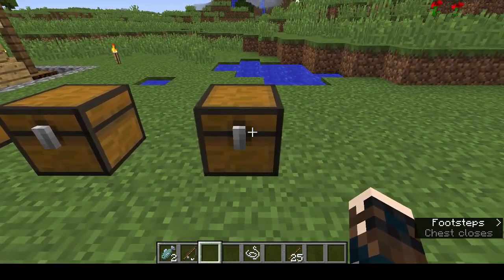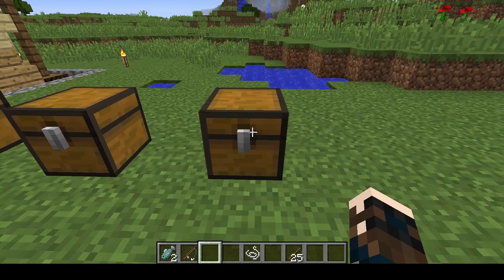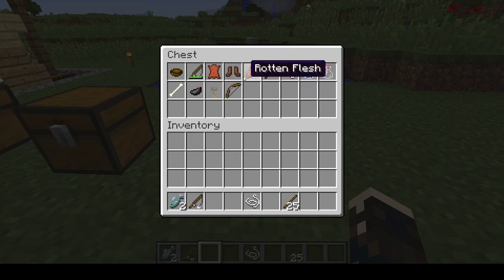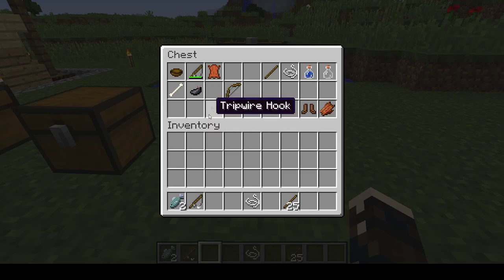And lastly there is what Minecraft calls junk, although I think a lot of the junk is actually useful. So you've got bowls, ordinary fishing rods in varying degrees of repair, leather, old boots, rotten flesh, sticks, string, water bottles both full and empty, bones, ink sacks, tripwire hooks, and ordinary bows. I think only rotten flesh and old boots are the real junk — the rest can be useful to varying degrees. Tripwire hooks are so useful, and bows, even ones that are almost broken, can be used for making dispensers. I have a special box just for ordinary bows that I've fished out of the pond.